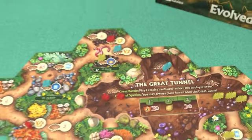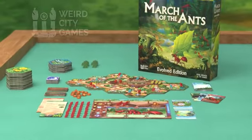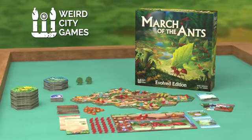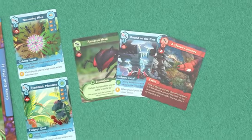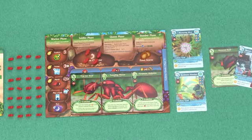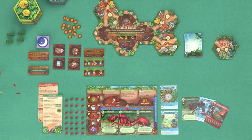March of the Ants: Evolved Edition, designed by Tim Eisner and Ryan Swisher, is an updated, remastered version of the classic 4X ant game. It features revised gameplay and new art and graphic design, enhancing the deeply thematic civilization-building experience that plays in 60 to 90 minutes.